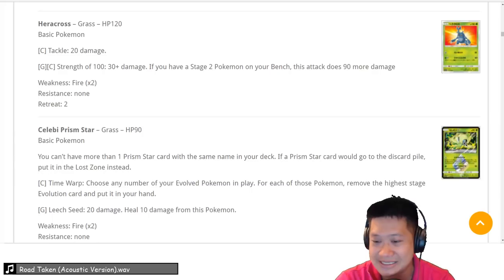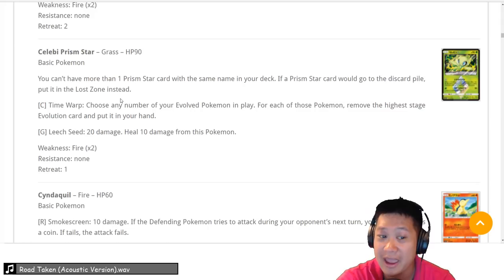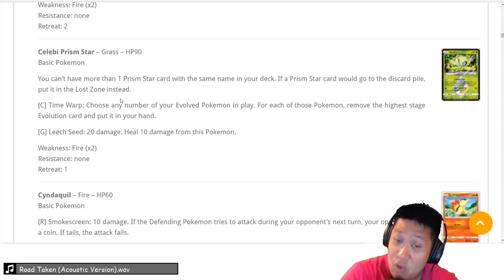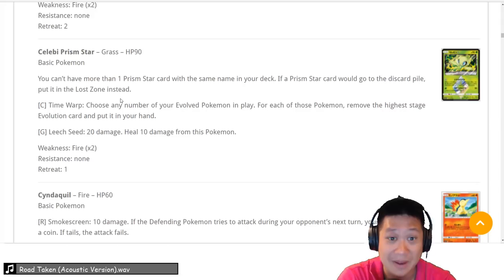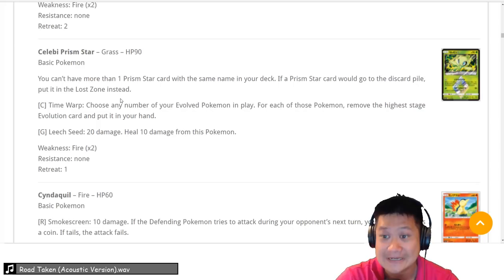Stantler Prism Star — let's take a look. Time Warp: choose any number of your evolved Pokémon and unevolve them. That sounds bad, but for some combos you do want to unevolve Pokémon with abilities that go off when evolved, such as Delcatty or Rhyperior — evolve them again for the effect, like Rock GX for example. This combo is really, really specific, so it has a niche. We're going to give it a 3. Its second attack does very low damage, so its value is in that combo.